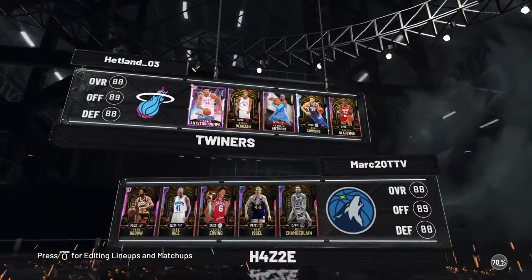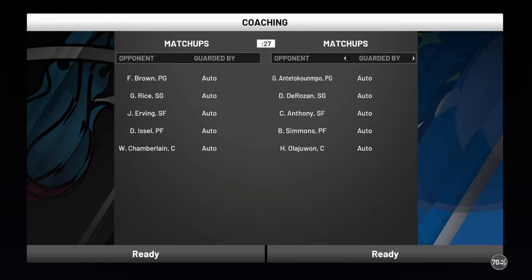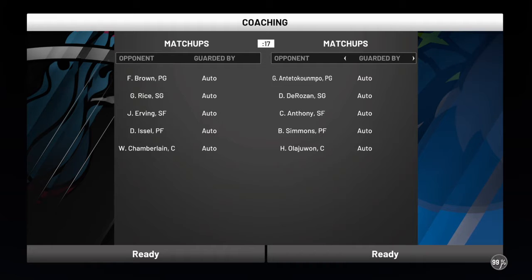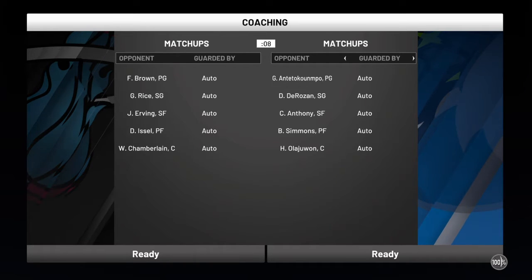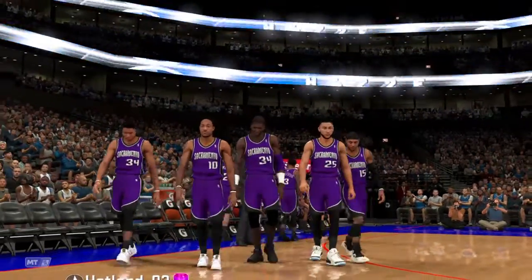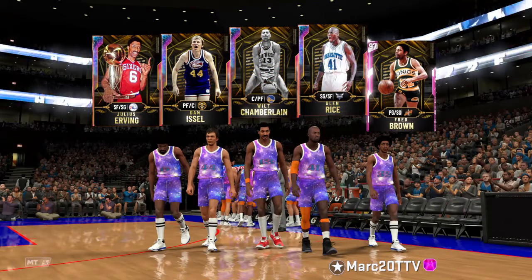This is a team you do not want to go against — it's Glitched Giannis, Opal DeMar DeRozan, Opal Melo, Pink Diamond Ben Simmons, and Opal Hakeem. He quit immediately. When opponents have opal token reward cards and grind cards, they're usually very good at the game, but hopefully I can find one who isn't. If you're having trouble greening, always go back to no meter.